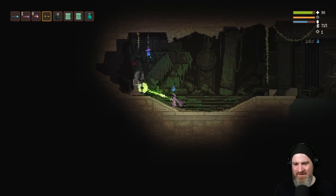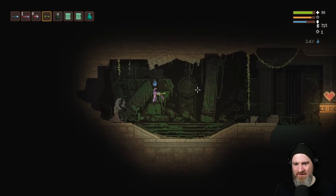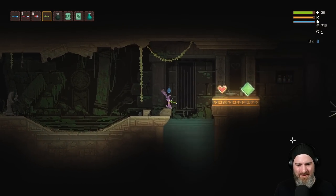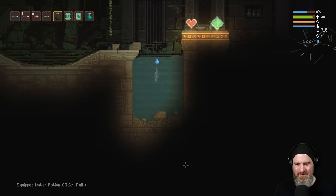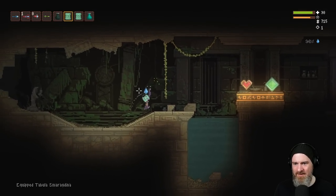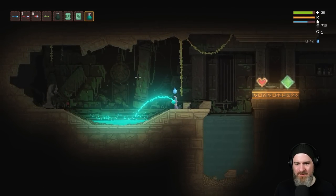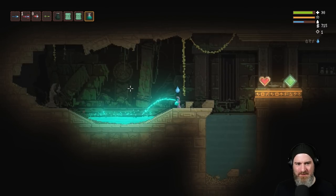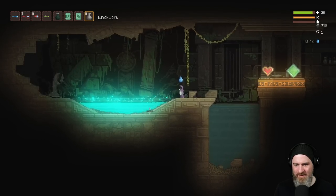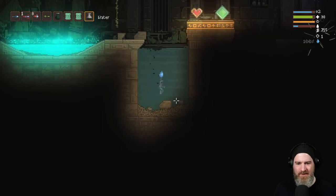We've got little training dummies — I wonder if they're indestructible. That was a lantern. Look at this — new background art, new foreground. Mud. I can dig it. We'll get a second water flask. That looks like it's got texture behind it as well, like it's layered. That could be the background showing through like it is in the water — not sure if that's new or not.